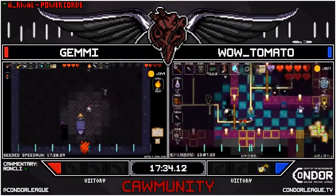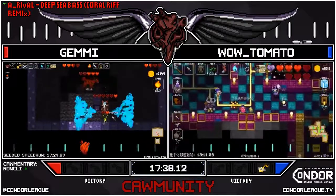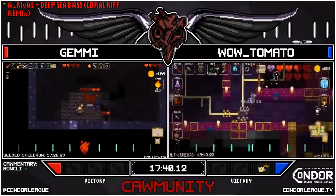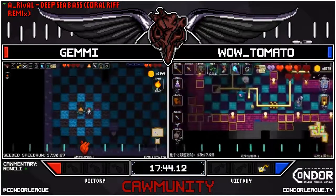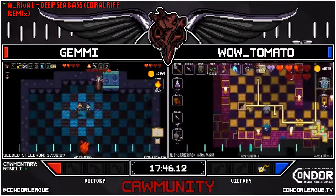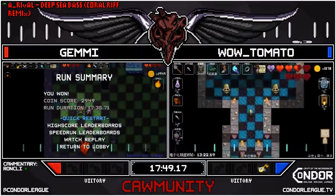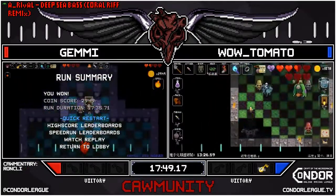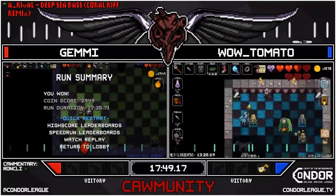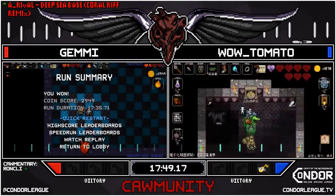Dad can only take one more Necro Bomb, though. Come on, don't do this again. Please. Still alive. Still on this last hit. And finally, Jemmy breaks the curse. 1749, 1735 in-game. My heart. Be still. Jemmy, oh man.